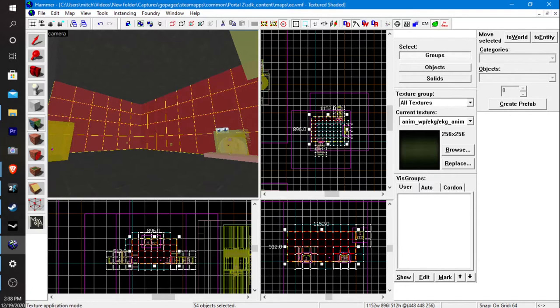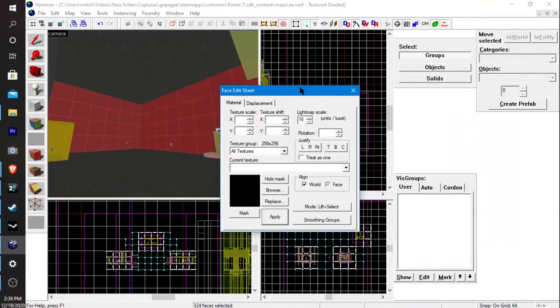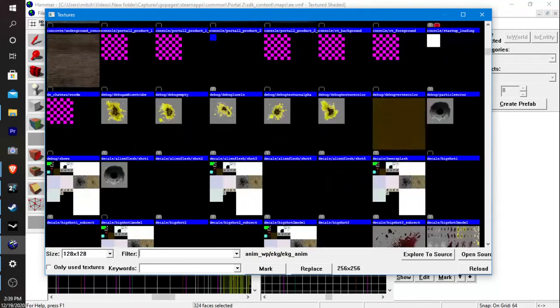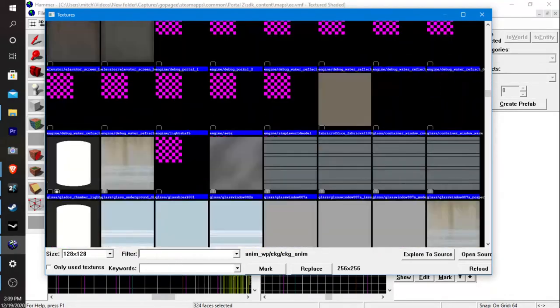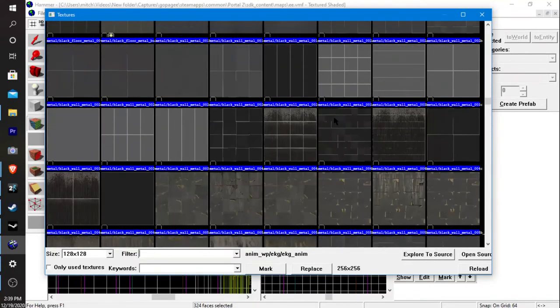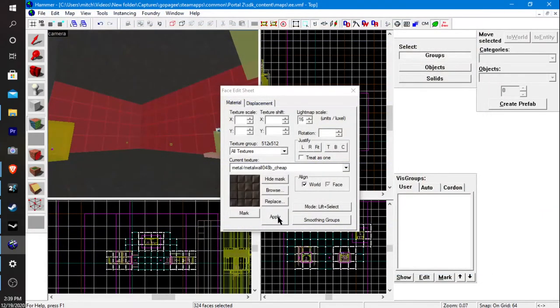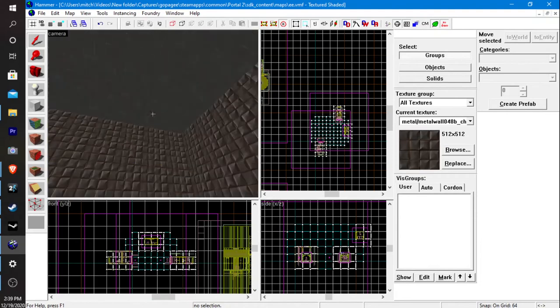When you're done selecting, click on 'Toggle Texture Application' — or just hit Shift+A — and it should pop up the texture browser. Hit Browse and you have all of these textures available. Some of them are Portal-style, like white and stuff. My favorite texture is this one right here — it's a really good-looking texture. Click on it, hit Apply, then exit out and you can see the result.